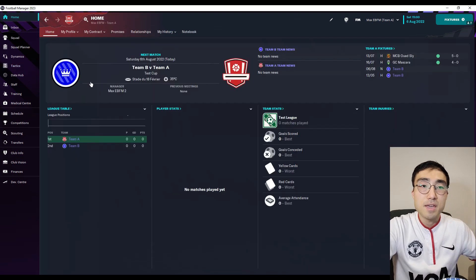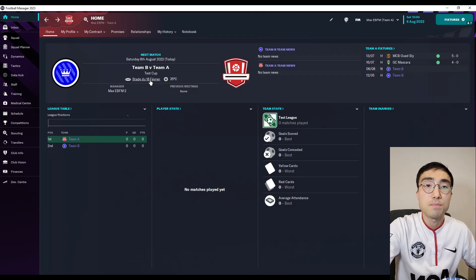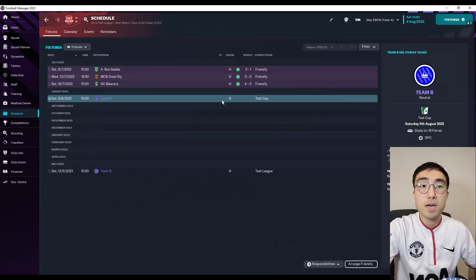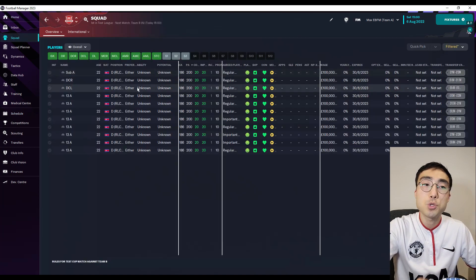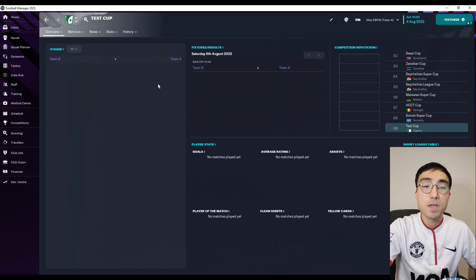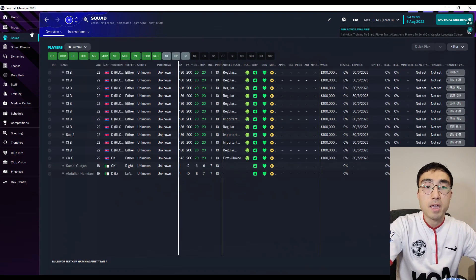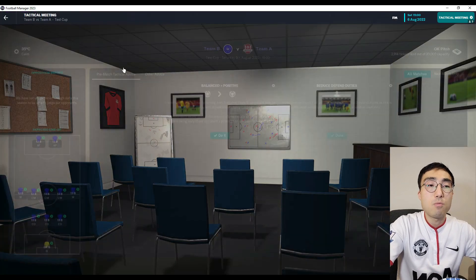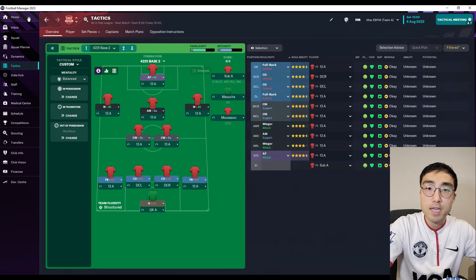So here I present the Test Cup match — a match environment I always use for my Football Manager experiments. It's a completely artificial match created using the game editor, played between two artificial teams — Team A and Team B — filled with artificial players who all have identical attributes and hidden attributes. The match is played at a neutral venue to eliminate home ground advantage, and both teams are under my control. Basically it's a match environment where the two teams are completely equal in strength and all variables are controlled as tightly as possible.